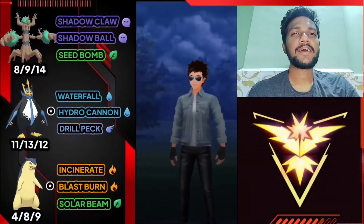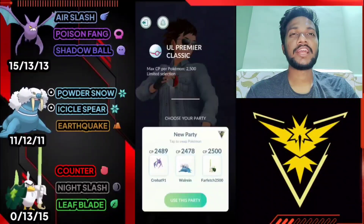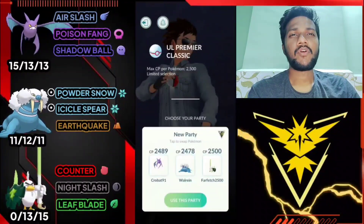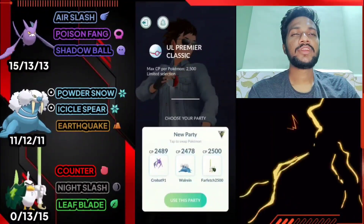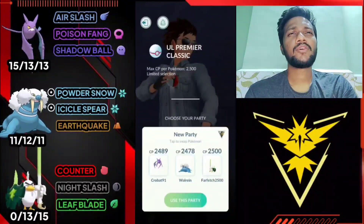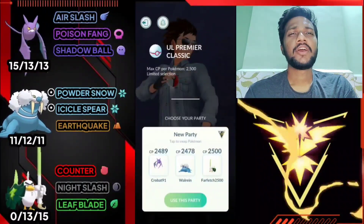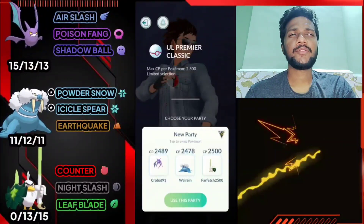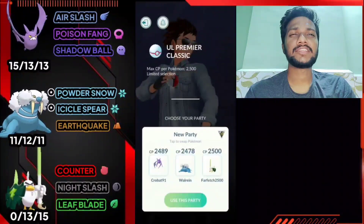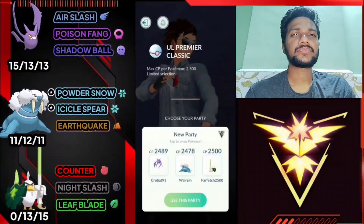Moving on to team five - Ultra League Premier Classic where you can only use non-legendary Pokemon. Team five has Crobat, Walrein, and Scizor. Move set: Crobat has Air Slash, Poison Fang, and Shadow Ball. Walrein has Powder Snow, Icicle Spear, and Earthquake. Scizor has Counter, Night Slash, and Leaf Blade. In this team I use Crobat as lead, save swap for Walrein, and coverage and finisher for Scizor since Leaf Blade and Night Slash are useful in Premier Classic.